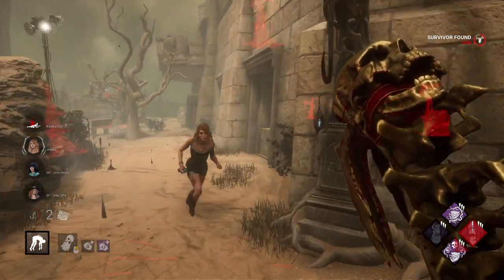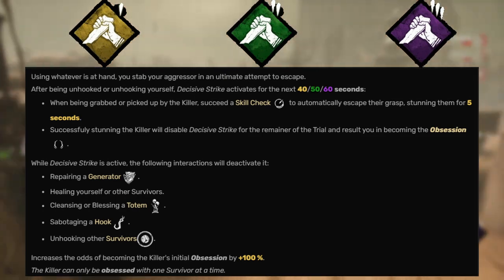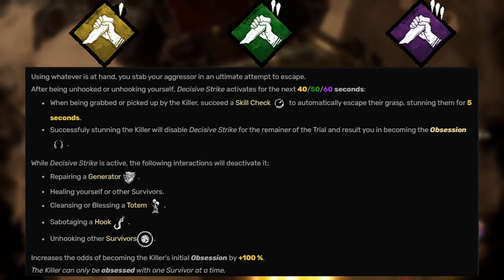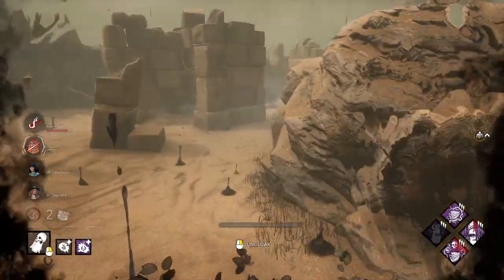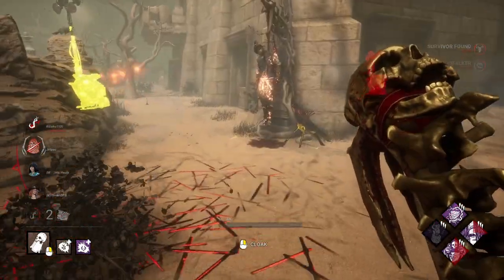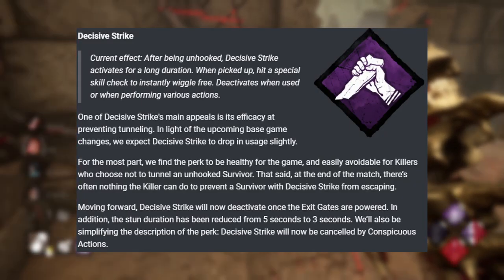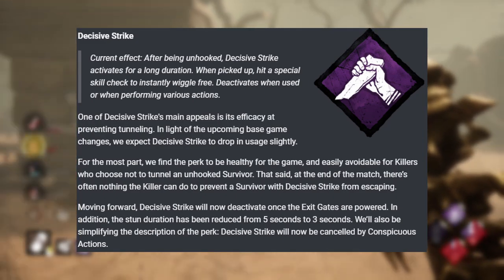Next up on the block is Decisive Strike. This one is just a meme perk that sometimes gets really annoying. The way it works now is if a survivor is picked up from the dying state after shortly being hooked, they get a specialized skill check where if they hit it, they get an instant wiggle free and stun the killer for five seconds. It can also happen if they jump into a locker and the killer grabs them out. Decisive Strike does become deactivated if you do a heal action, unhook somebody, touch a gen, or touch a totem. The only change they're bringing is that instead of stunning the killer for five seconds, it'll be three seconds. And once the exit gates are powered, Decisive Strike no longer activates.